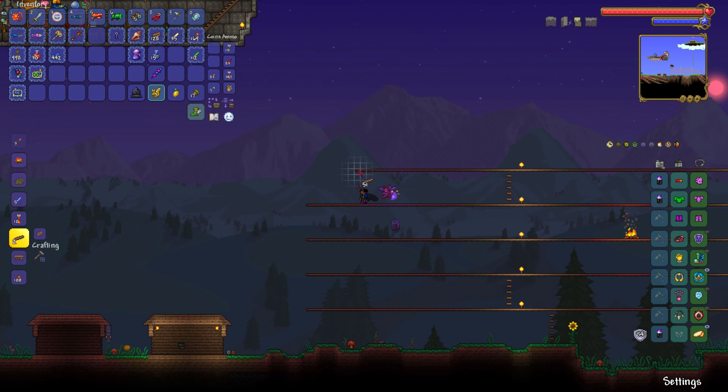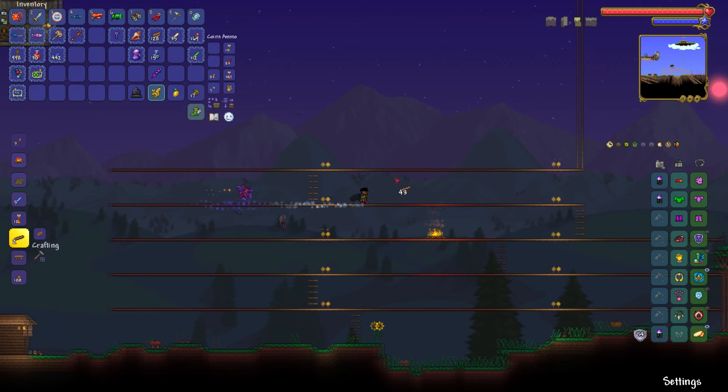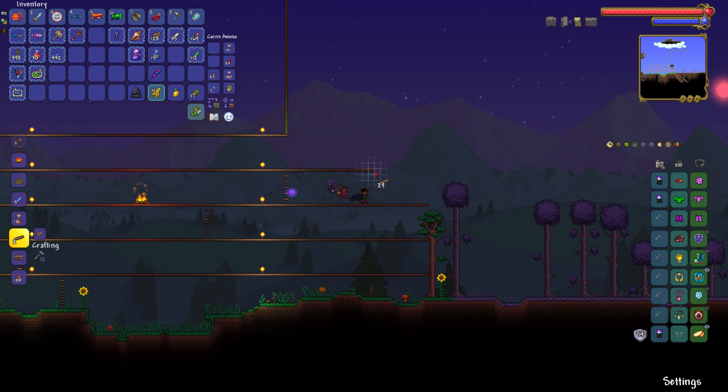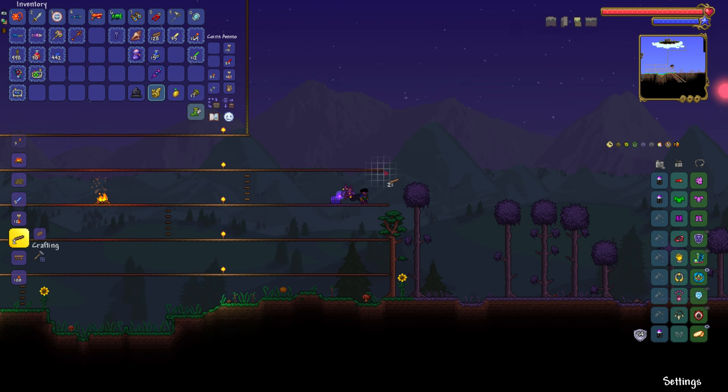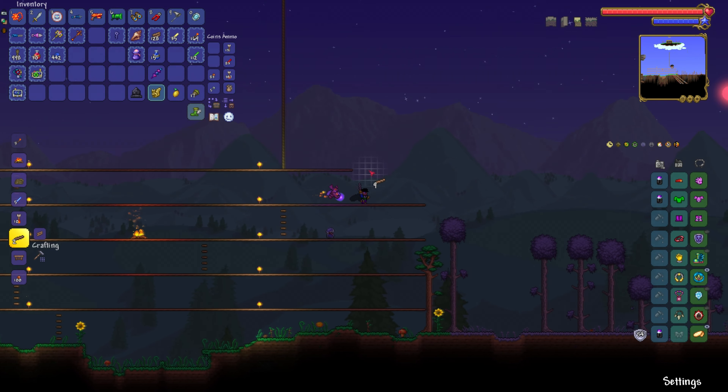I'm not going to have any platforms left to build this higher, am I? I want at least one more layer, maybe not two more, because that puts me dangerously close to my NPCs. In hindsight, building the ship so close to my boss arena probably wasn't the best idea.